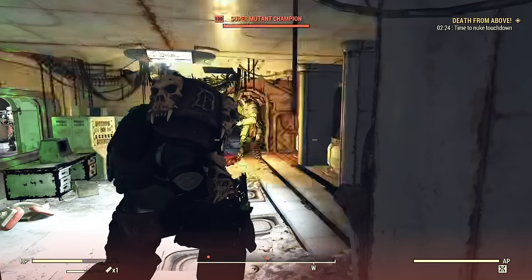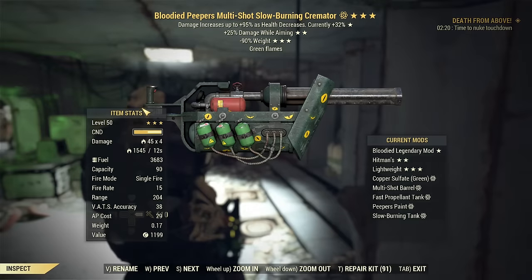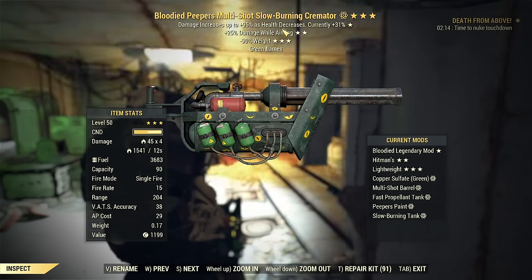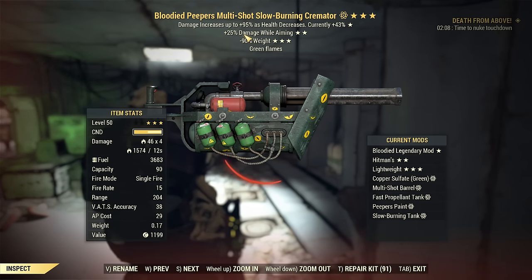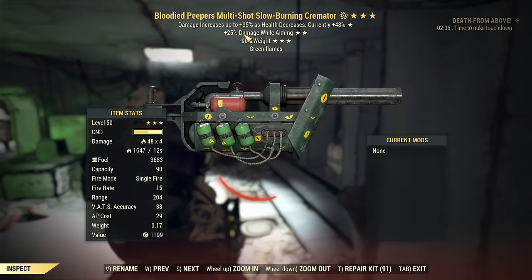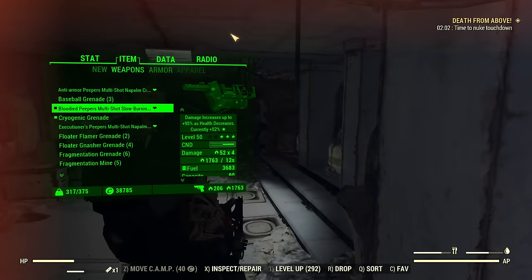Now, in the case of a weapon like I have here that comes with damage while aiming, how do those effects work on DOT? Basically, Bloodied fully applies to the DOT, and damage while aiming as well. Every on-hit effect, like criticals — if you do a critical hit — those will not affect the damage of the DOT.